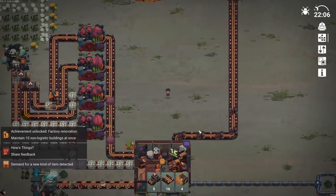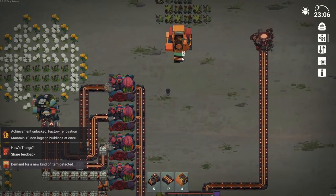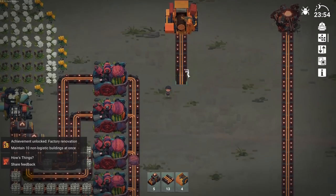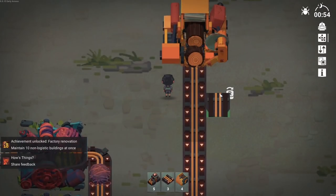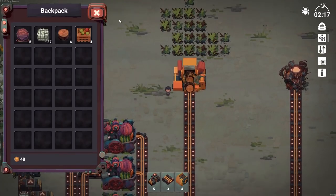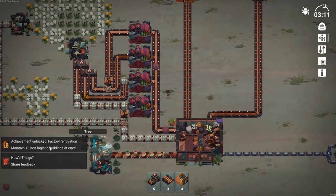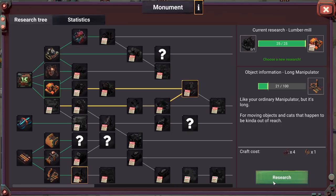It produces several metal at a time - so it takes a while to produce but when it does it's multiple at once, not a constant production. Look at that - there goes the logs. It looks like it's cutting them off and it could drop them on the conveyor belt, but that doesn't seem to be working that way. This works exactly like how the metalsmith works. Achievement unlocked - cool. What should we do next? Storage - I want the long manipulator, so let's do that next.